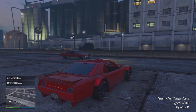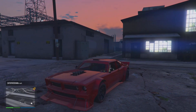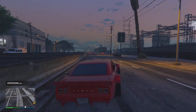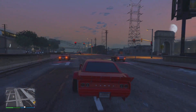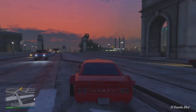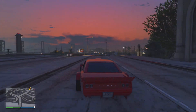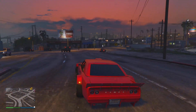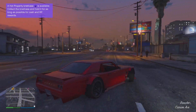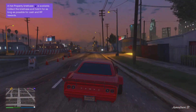In the number seven spot we have the Declasse Drift Tampa. This vehicle is purchasable for $995,000 on Southern San Andreas and was released during the 2016 Cunning Stunts event. The Tampa has very lacking customization — only the livery and color are basically customizable — but despite that, it's a major step up from its counterpart the Yosemite. It is still a decent drifting vehicle, but it's very outdone by many of the other vehicles on the list.